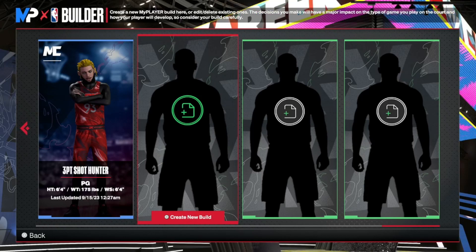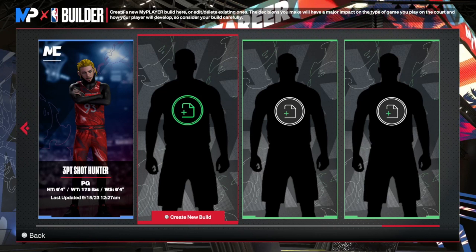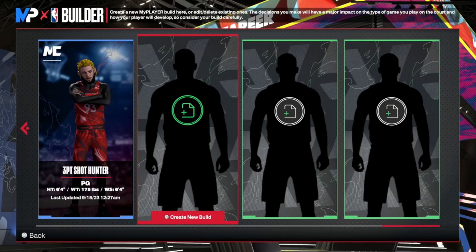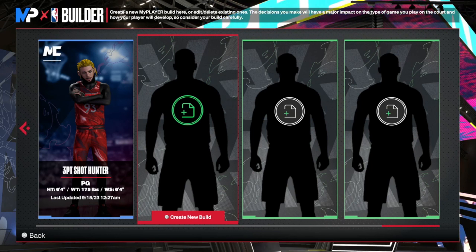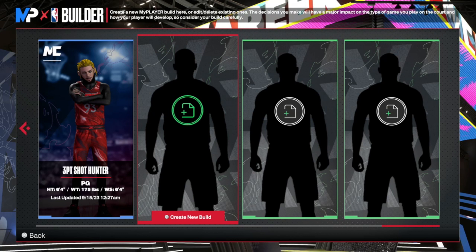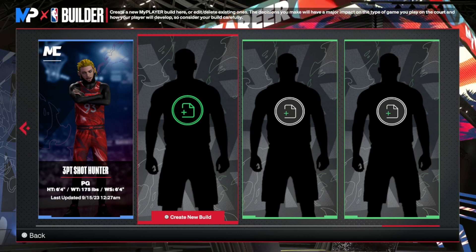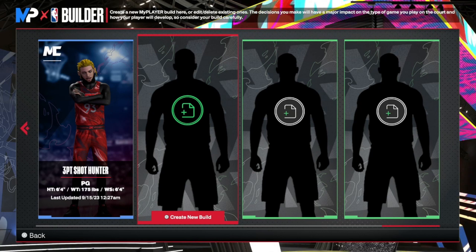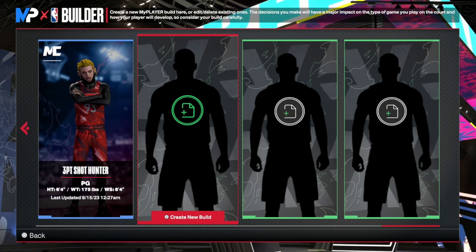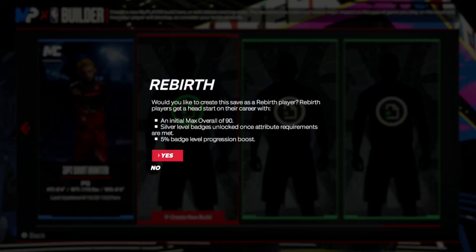What's good YouTube, it's your boy Boof back with another build video. Today we have the Durantula — the Slim Reaper, the KD build. I have nerded and tested out every threshold, everything you need. This build can dribble, dunk, shoot — do it all. This is pretty much what KD plays like in real life, so let's just hop into it.